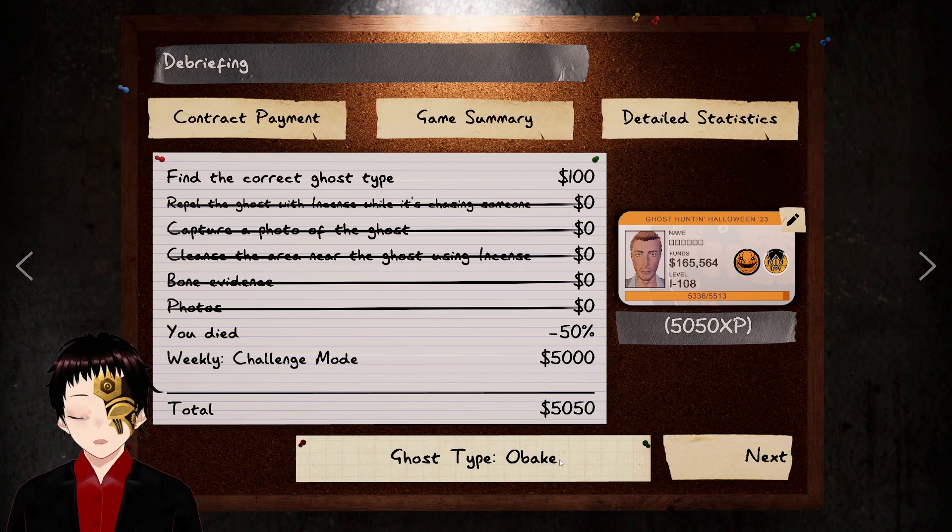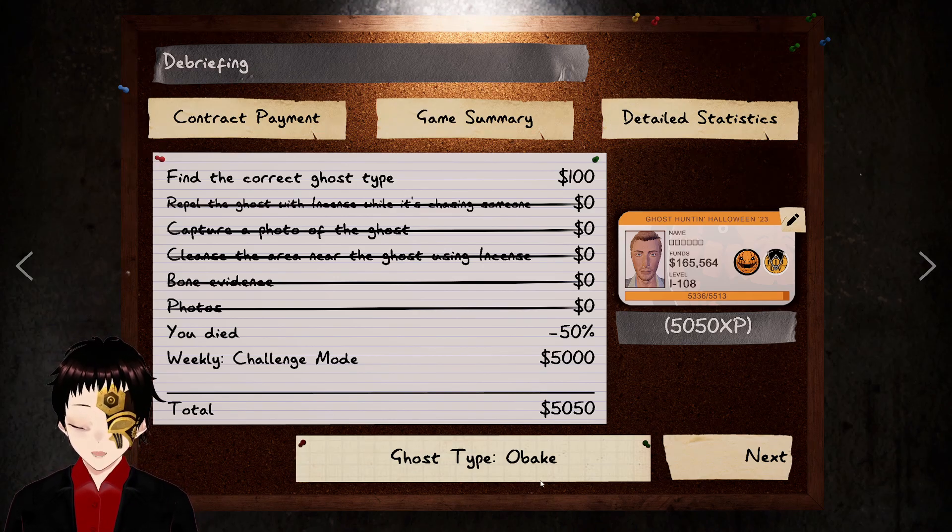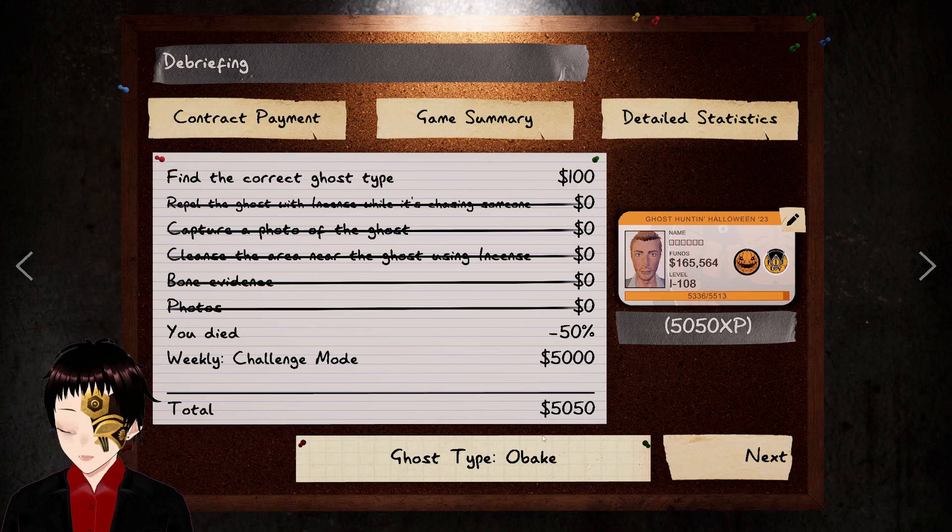That was a pretty good one. I got UV every time, which is fantastic. And this is the UV ghost — didn't get to see its special UV fingerprints because of the Moon card. But that's how the cookie crumbles. So until next time, remember — ghost makes a poison. Thanks, guys.